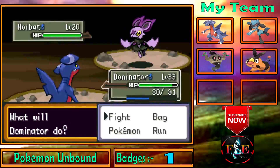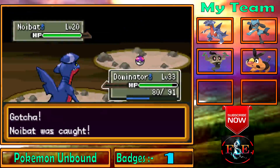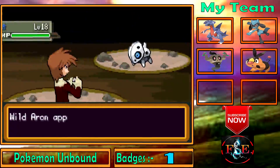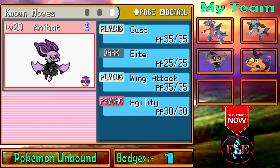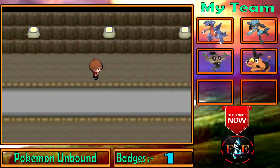It's a Noibat! It's a Noibat! It will evolve into Noivern — I'm definitely going to catch it and make it a team member. We got a Noibat! It's a Flying and Dragon type — yes! I wanted a Noibat because I never played Pokemon X and Y. I'm definitely going to keep it as a team member. I'm depositing Ghost Rider and replacing it with Noibat.